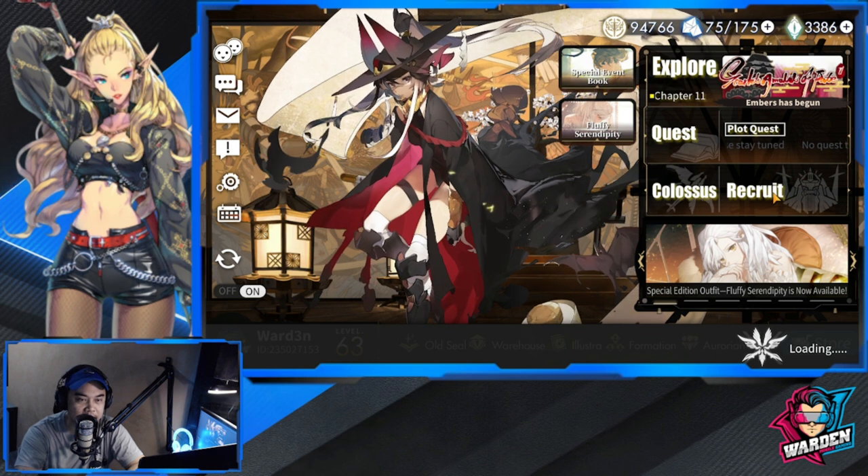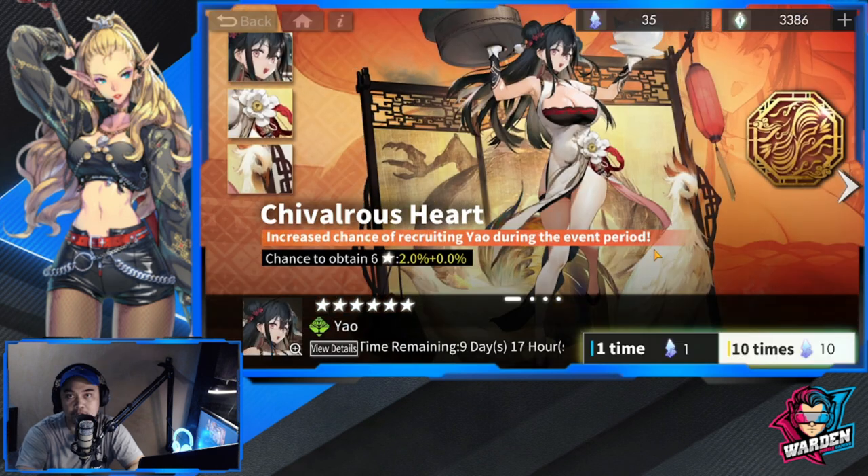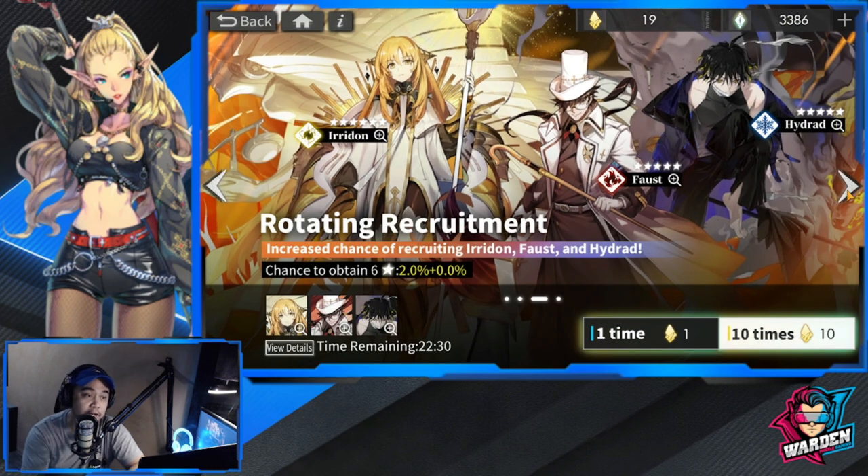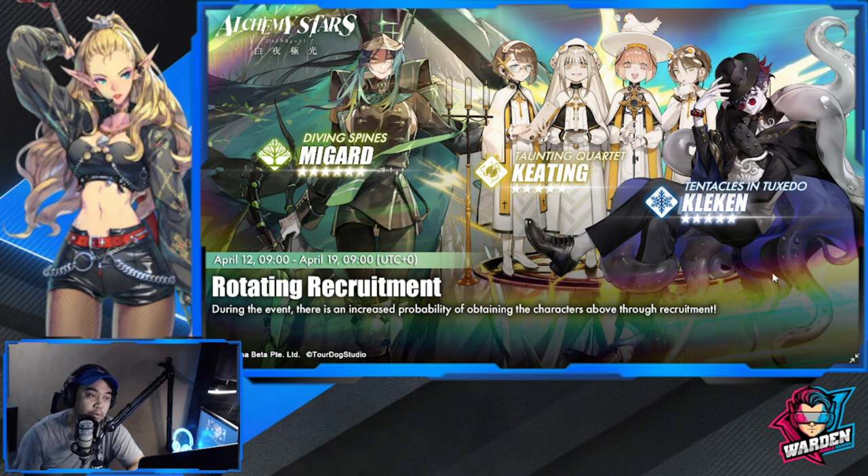A reminder about the current expiring banner: the rotating banner expiring features Iridion, Faust, and Hydrad. Iridion is actually better than Megard in terms of what she does - kind of overpowered especially at max breakthrough. For Megard, I think you only need her to breakthrough three to be serviceable. If you still want to use pulls on the expiring banner, go ahead, but it goes down tomorrow.